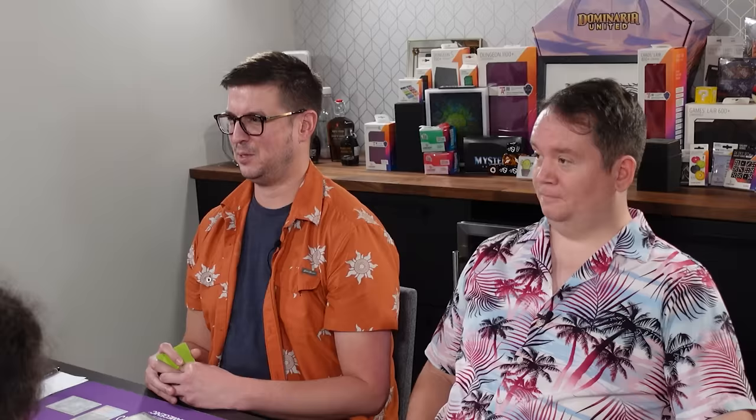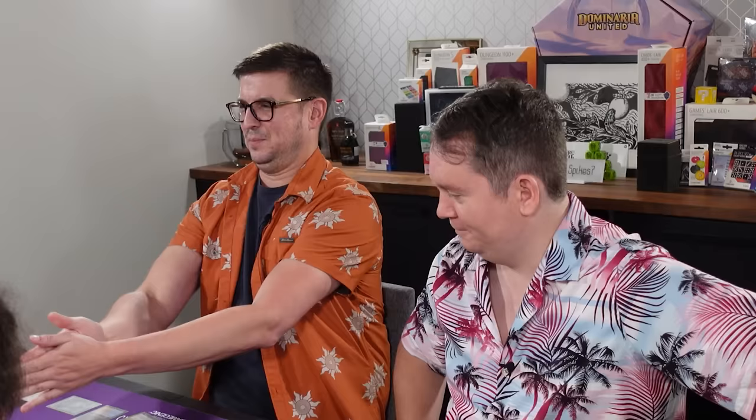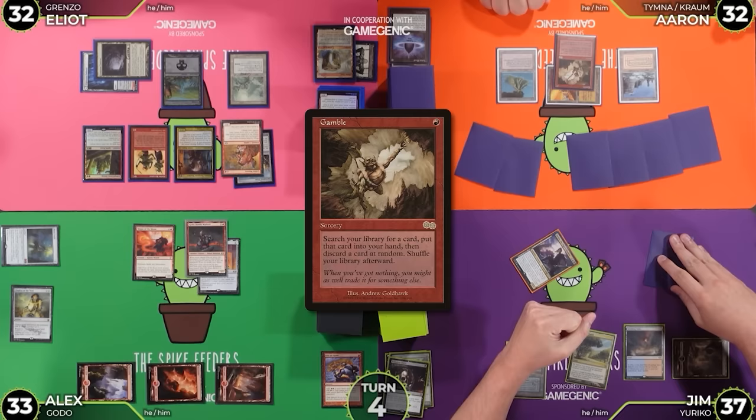I want to cast Gamble. You can cast that card — it's the first card I can cast this game. I'm going to find a card off my Gamble. How many cards you got? Seven. Jim can just pick. That one. No Basics. I got hard points outside my costs.